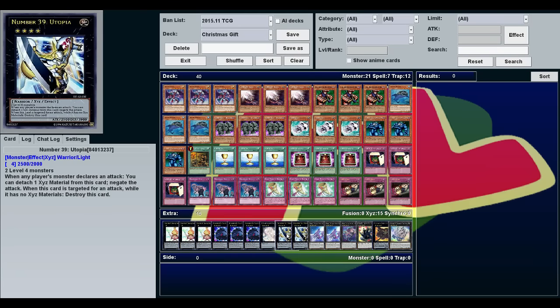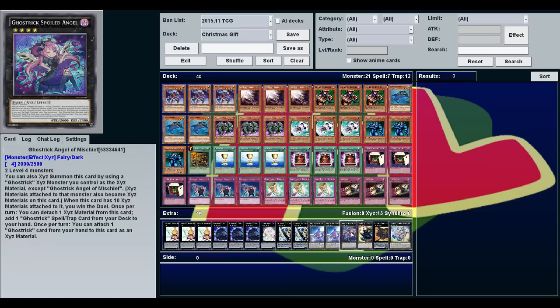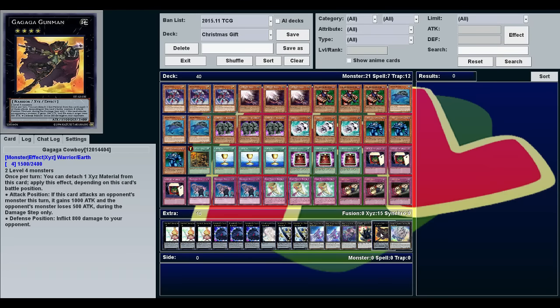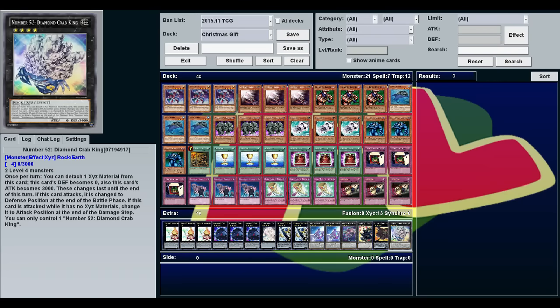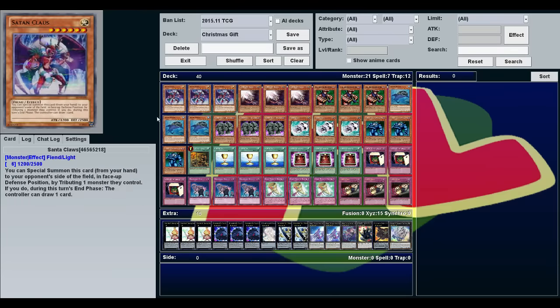For the extra deck we've got three Number 63 Shamoji Soldier, three Number 85 Crazy Box, one Geminite Pearl, two Utopia, two Silent Honor Arc, one Angel of Mischief, one Giant Hand, one Gagaga Cowboy, and one Number 52 Diamond Crab King.